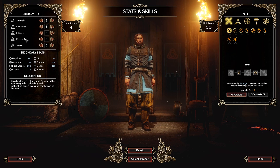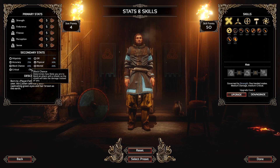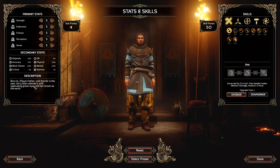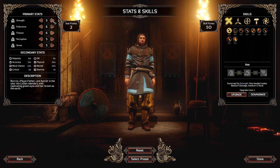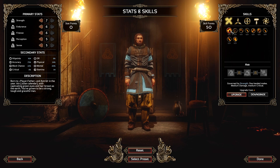Then you have your stats over here: Strength, Endurance, Finesse, Perception, Sense — these are all pretty familiar for a lot of people who've played these types of games before. Hit points are over here, block chance, critical. Born to play your father, and Astridir in the year 769, with captivating green eyes and hair brown. I'm going to go ahead and pick up a little bit more Endurance. Perception looks rather important; Finesse is rather important too. So we'll put two points in Strength — he'll be strong, tough, and graceful.